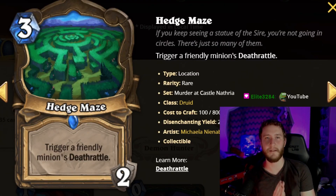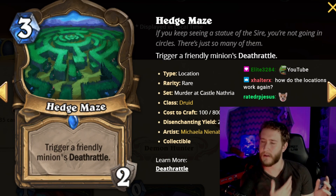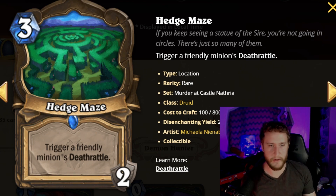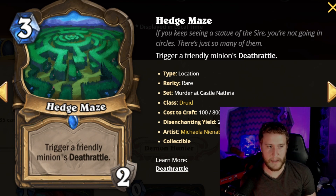The first one we have here is the location card for Druid. If you don't know how location cards work, you could go to my earlier card review. Basically, they are things that stick on the board. You get to trigger them every other turn up to their durability.